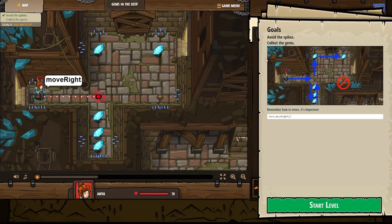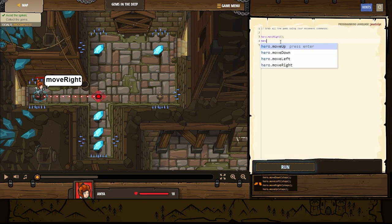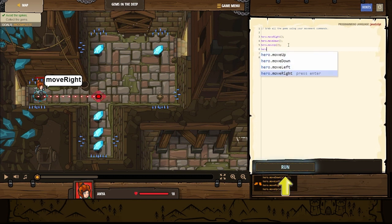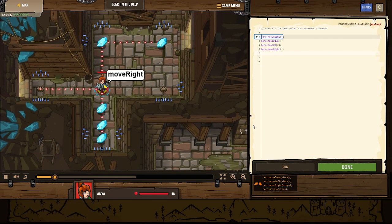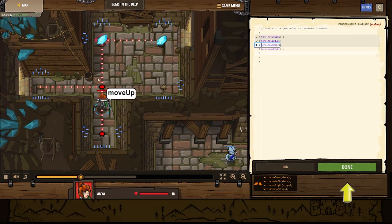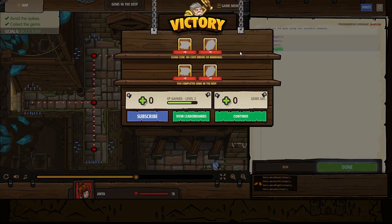Avoid the spikes, collect the gems. Start level. We need to move right, then move down. Then we're going to move up two. Then hero move right. That's going to collect all the gems. Let's run it. We can see already it's a success — we can go ahead and watch it play through. Move right. We've got some more gems, and we're level three already. That's awesome.